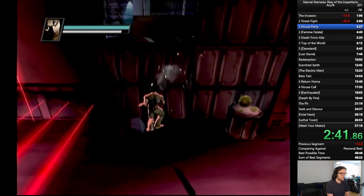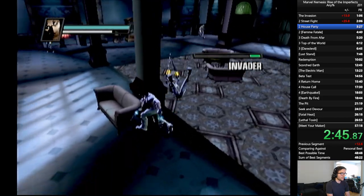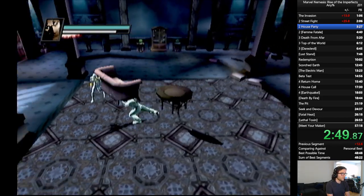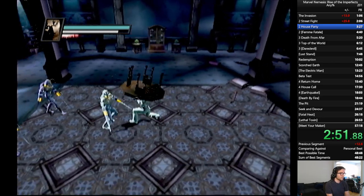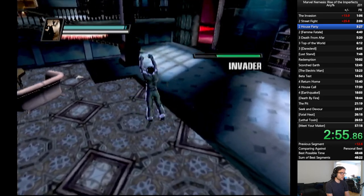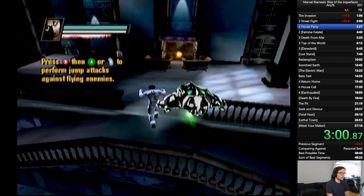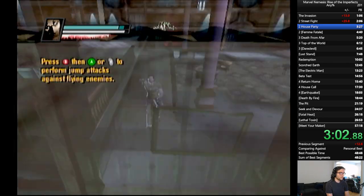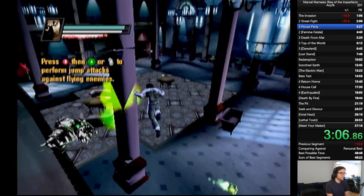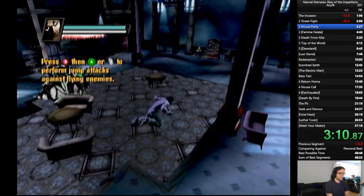We break this bookshelf. Now we have a whole plethora of enemies to deal with. Got a double kill there. That should kill on fall damage. These enemies are very keen on trolling me.